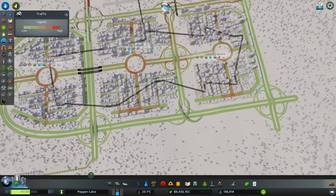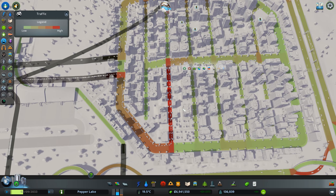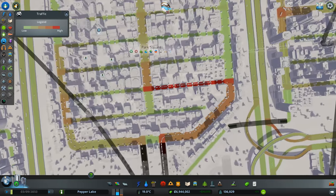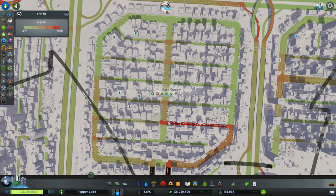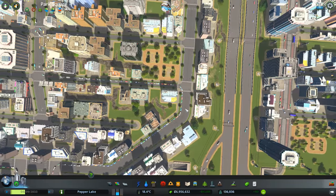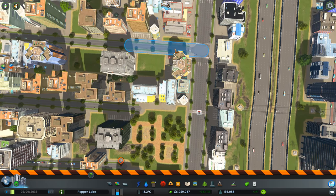So, to the traffic — let's have a look. Fine, this area is doing fine. This is busy but it's moving. In fact, all it's done is move the problem on a bit, hasn't it? I'm just wondering whether I should disconnect these roads up here so instead of going across there, they have to go up here and then up and down the middle. I think that might be a good idea.